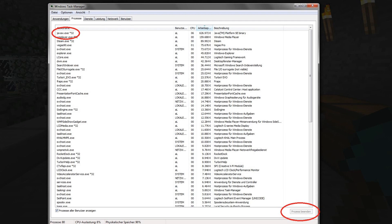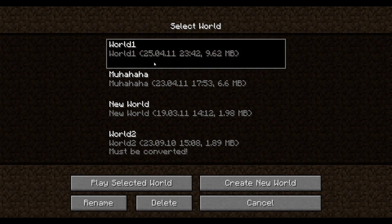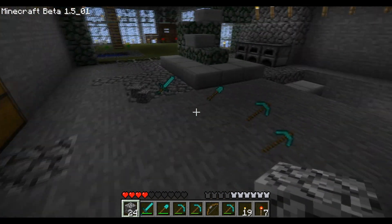Now you have to crash Minecraft. To do this, go to your Task Manager and stop the process javaw.exe. Now get into the game again and load up your world. You should find all the items that you just threw on the ground again.